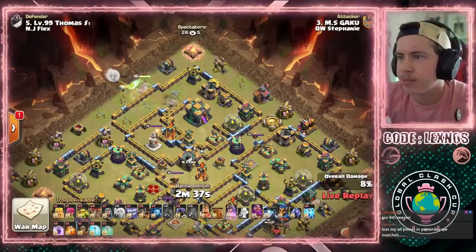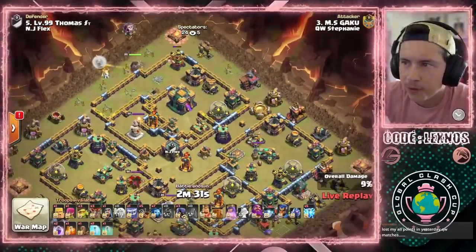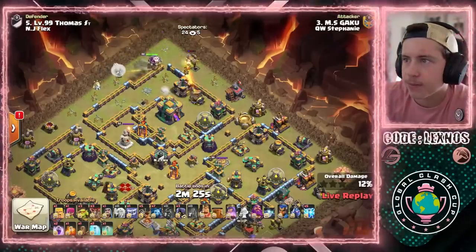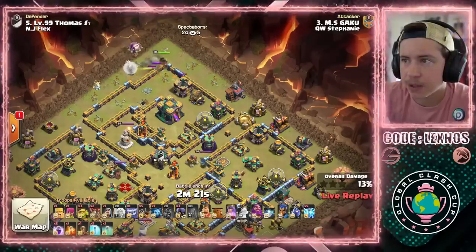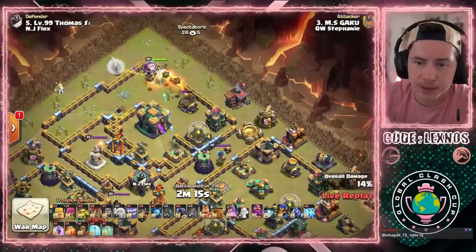We got five Lightning Spells and an Earthquake here to utilize. Do we want her to walk up and into the Town Hall compartment? Looks like it. I'm guessing he'll be zapping that single-target Inferno Tower with the Warden Statue, with the Builder Hut. Nice Coco Loon finds a Seeking Air Mine. Queen going to make her way on inside. Looking decent thus far. Down goes the Mortar.